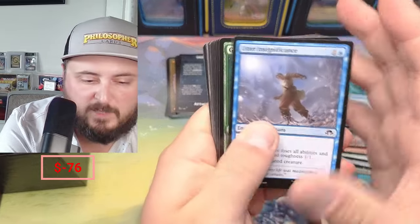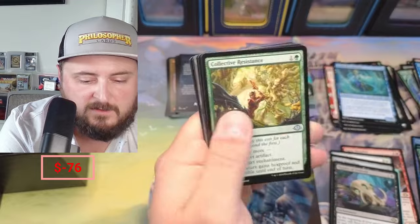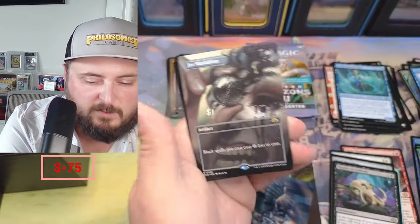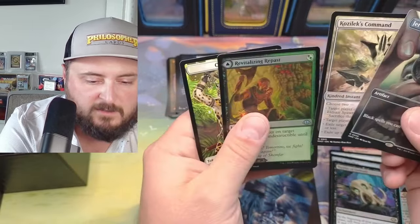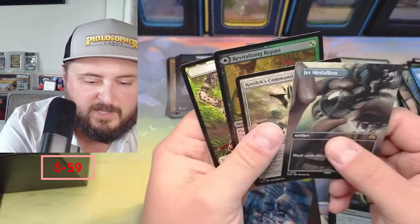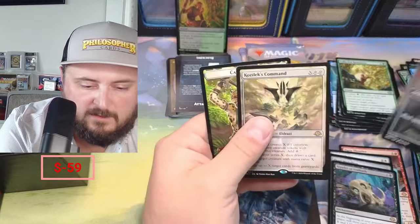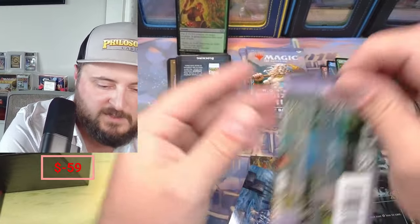We've really opened many play boosters to be honest. Sheltered Collective, Resistance — oh yeah, there it is! Jet Medallion, oh nice! Kozilek's Command coming in. Revitalizing Repast — nice, I actually need that for a deck. Jet Medallion — okay, that's a great pull.